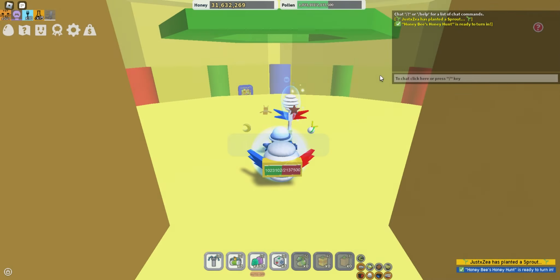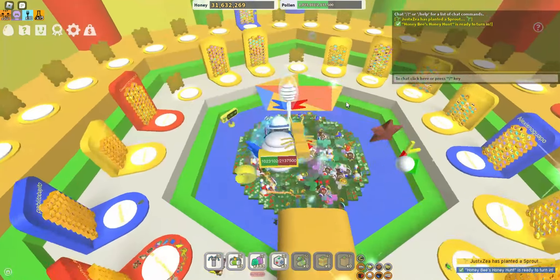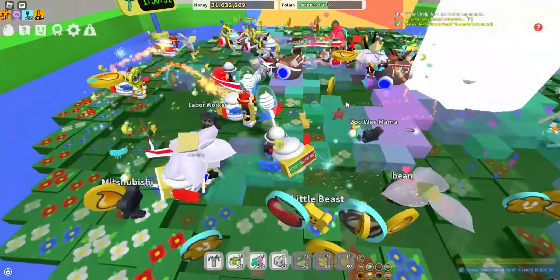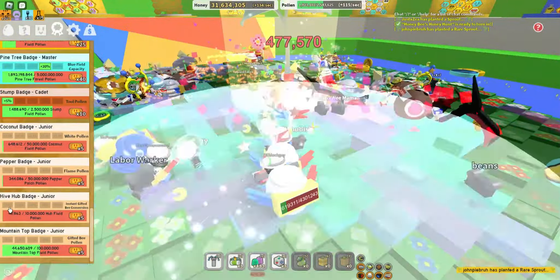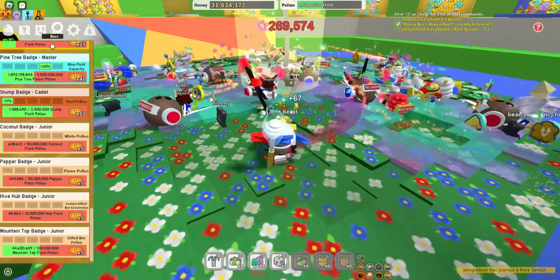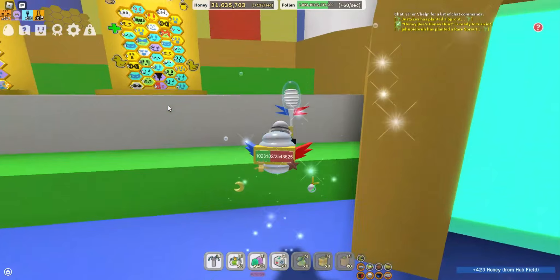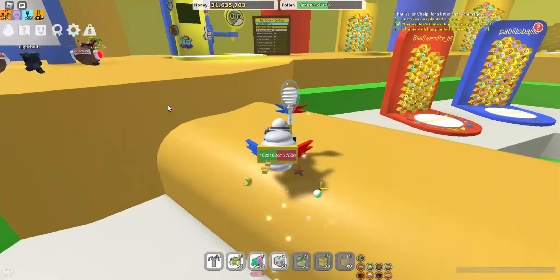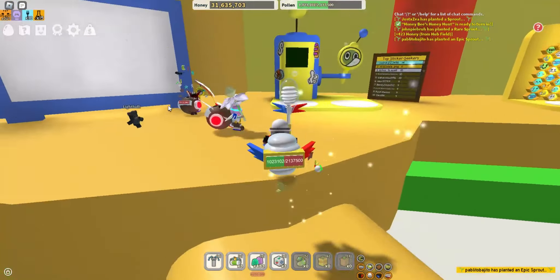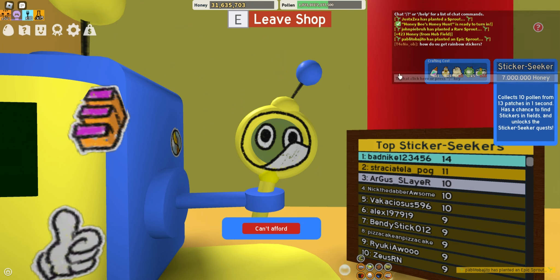The trading update also comes with a new trading hub, which we'll visit right now. In the trading hub you can find this hub field where there's a brand new badge — the hive hub badge — which is pretty cool. There are people here who want to trade or just want to grind badges. Also in here you can find a new collector, which is the Sticker Seeker.